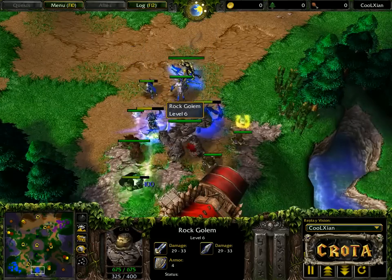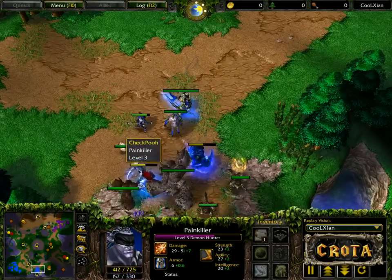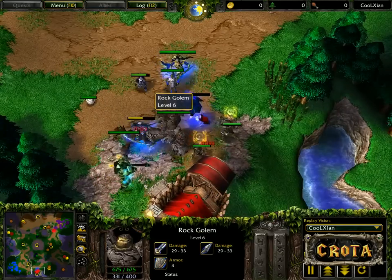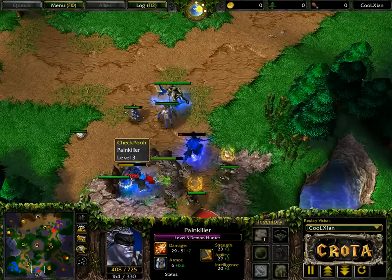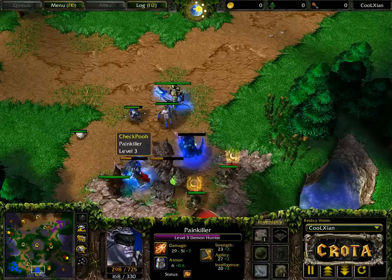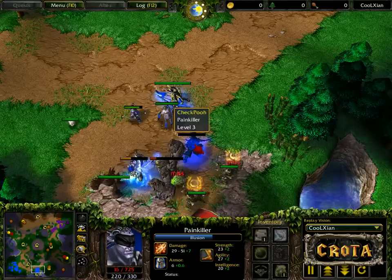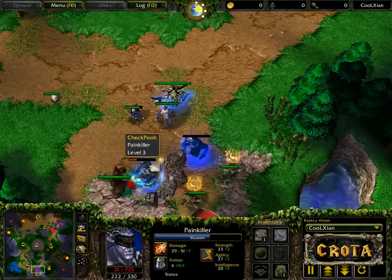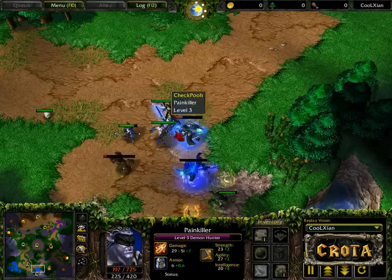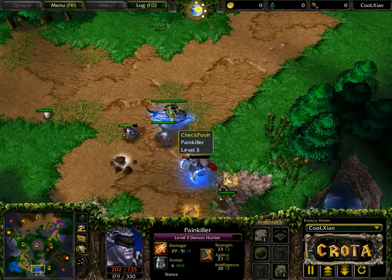The Demon Hunter is using that last illusion to try and clear out this creep camp. There is the boulder — very nicely done, knowing that the AI would purposely stun the first target it could attack, and that target was the Demon Hunter, allowing the illusion to tank a bit more damage. Let's continue this fight here — the Demon Hunter is still in a little bit of trouble, going ahead to finish off some of the remaining units.